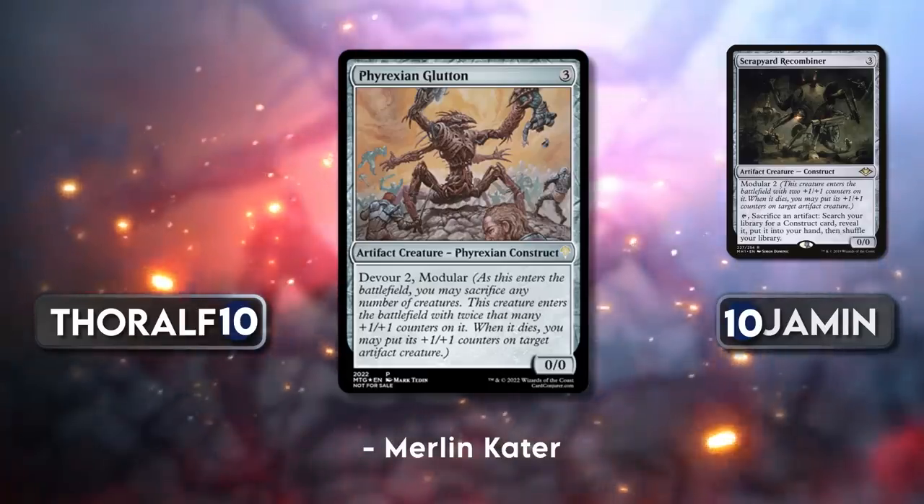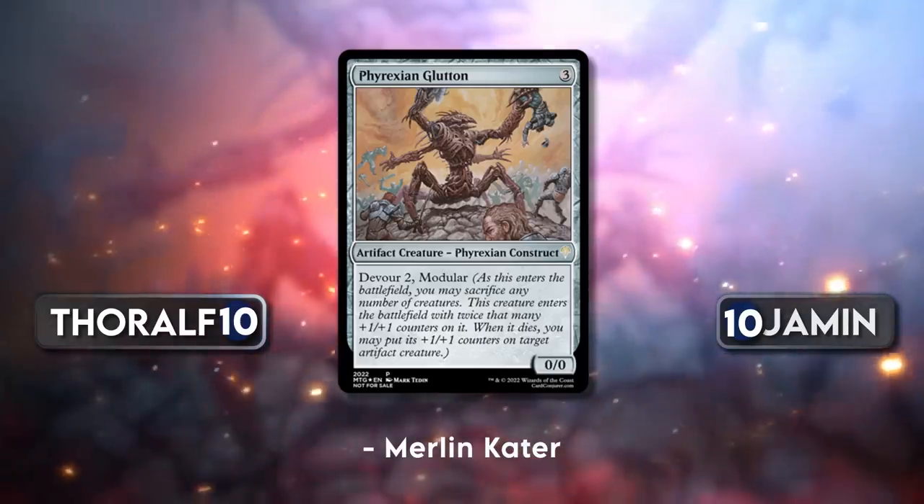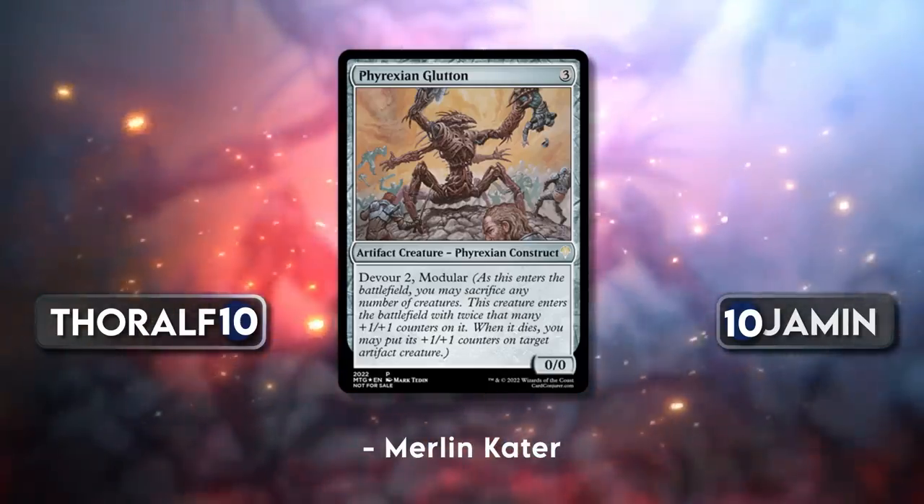The only thing — and we had to quickly Google this — is to check if every modular card so far has been named 'Arcbound.' But it's not a convention that's always followed; Scrapyard Recombiner or something was no Arcbound and still had modular. So 10 out of 10. The only thing that is a little weird is that Devour works for non-artifact stuff — but for elegancy and complexity it's completely fine. I actually love the combination of Devour and Modular: you can sacrifice your other modular creatures and put their counters on this one. It's amazing. 10 out of 10.